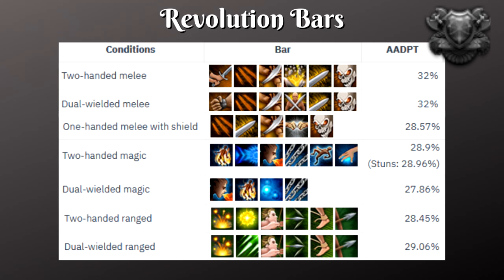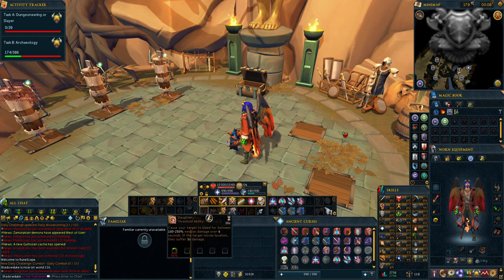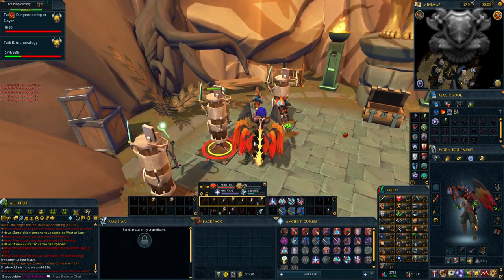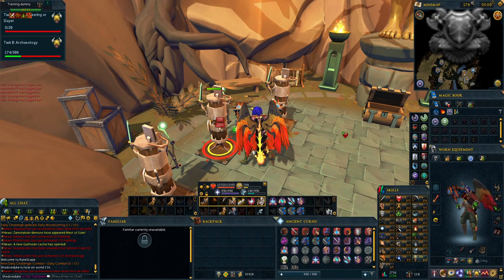Be aware that with full manual combat you will out-DPS revolution if you know what you're doing — meaning if you know the proper rotation and when to use specific abilities then full manual might be the way to go. Even though full manual gives you more DPS, all content in the game can be done on revolution mode and personally that's what I use. Typically what I do is allow it to use my basic abilities and then use thresholds and ultimates on my own, which prevents me from wasting them. If the monster is close to dying I wouldn't want to use an ultimate, so I can save my adrenaline and use it on the next monster.